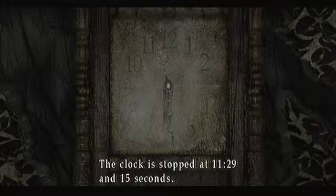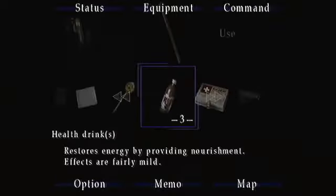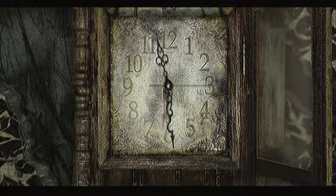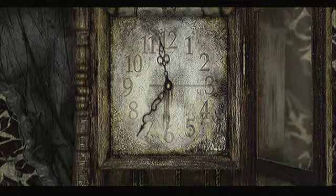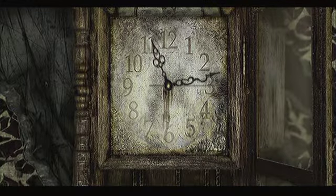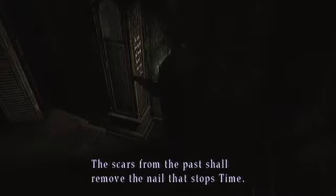Unlock it. Maybe I need to use it from my inventory — let's try that and see how that works. Use the clock key. Okay, I don't know what time to set it to. Maybe we need to look around a little more. Alright, the clue was 'the scars from the past shall...' — okay, so that wasn't really the clue we need. We need the clue of what time.